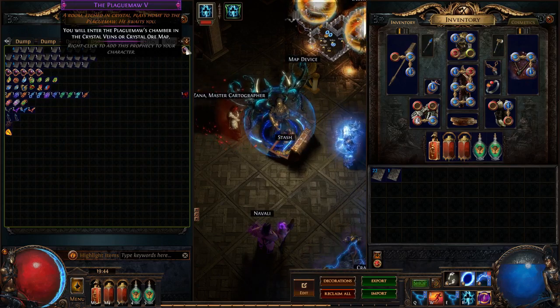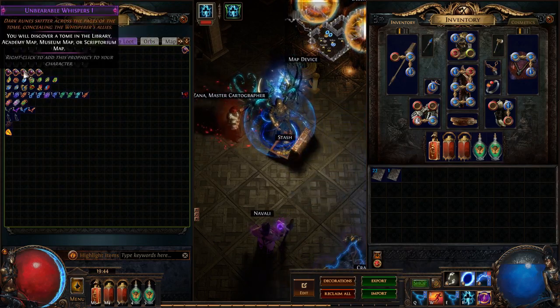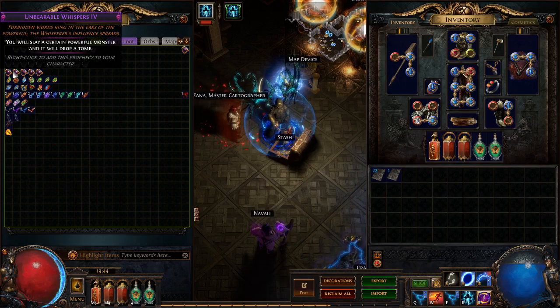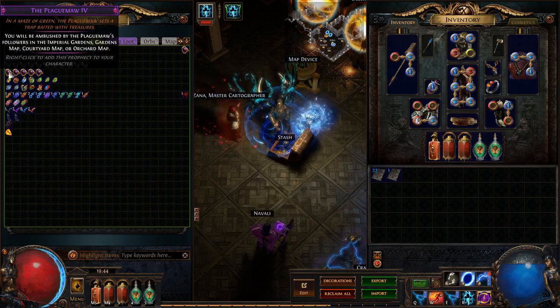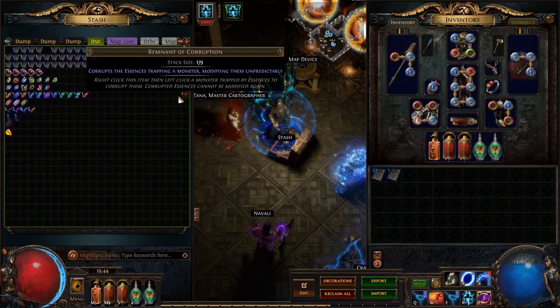We got a Plaguemore 5 from a Legion mob, as well as Unbearable Whispers 4, Plaguemore 3, Unbearable Whispers 4 again, Plaguemore 4 — so not too bad. A bunch of Essences as well as a Remnant of Corruption.